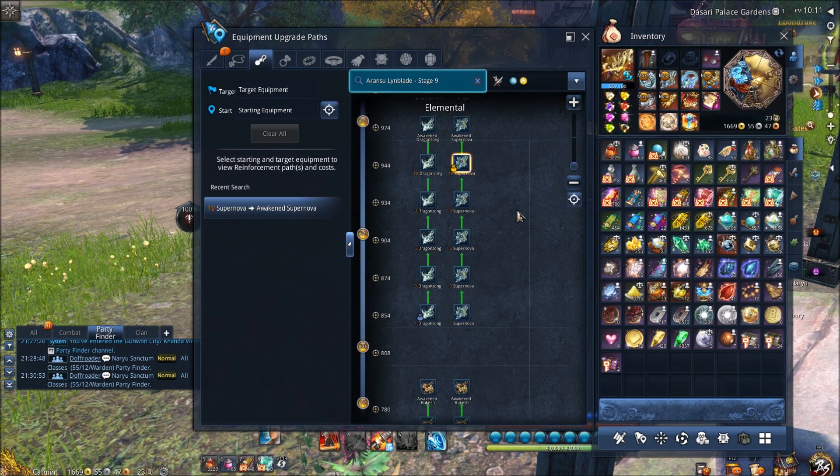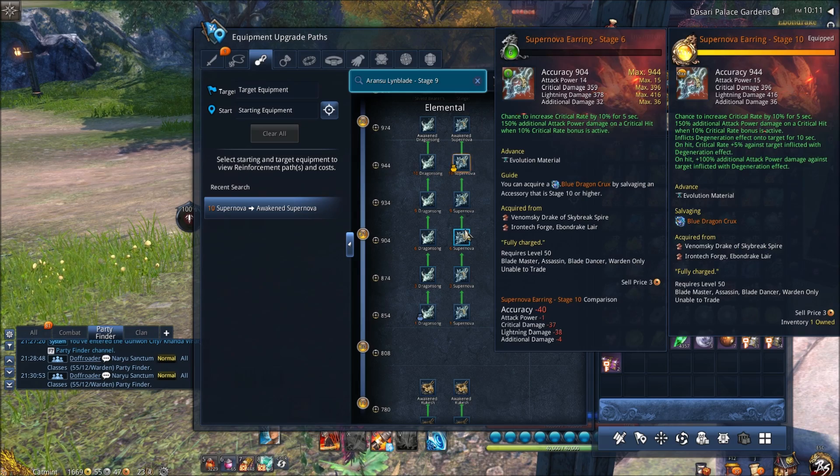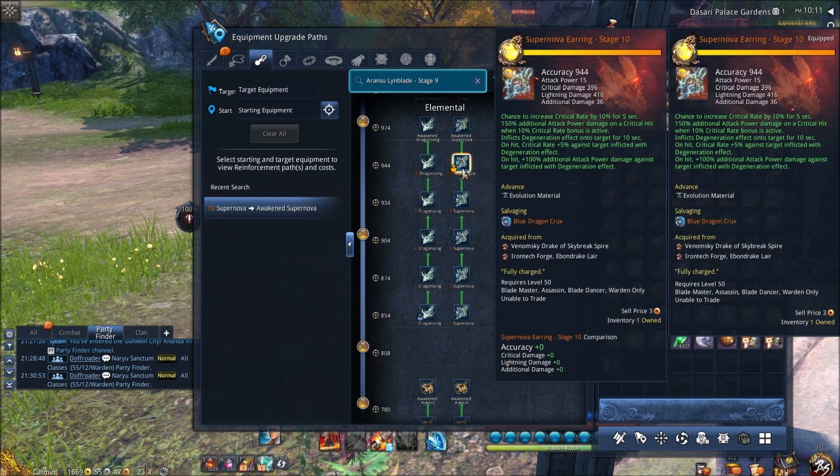Next up is the earring. Your earring from Black Tower — you want to upgrade this as fast as possible. Ideally you'd like to get to stage 10, but if you're a new player struggling with the legendary jewels, at least get to stage 6 as a good placeholder, then eventually get to stage 10. At stage 10 it gives two different huge attack power modifiers and critical rate bonuses, so it really helps out your damage a lot.